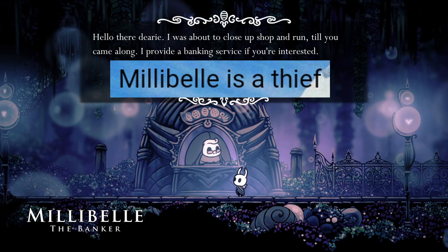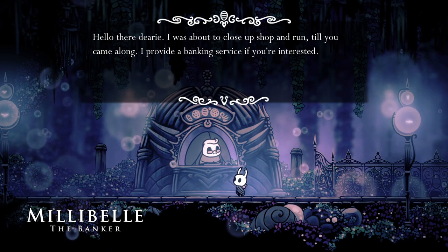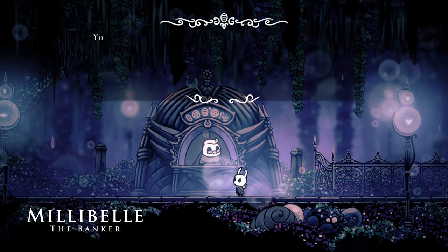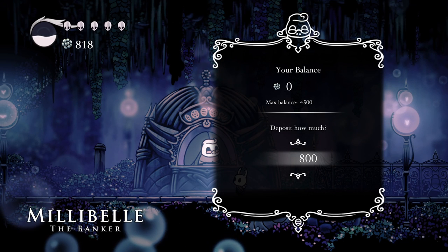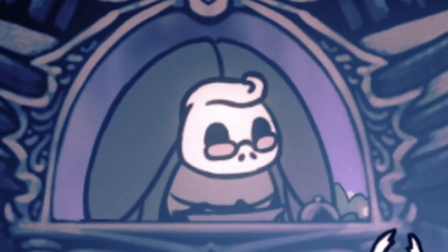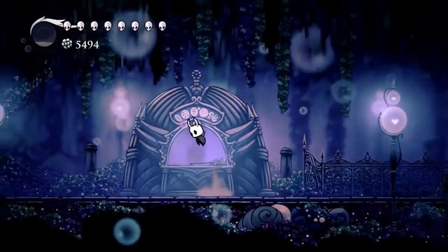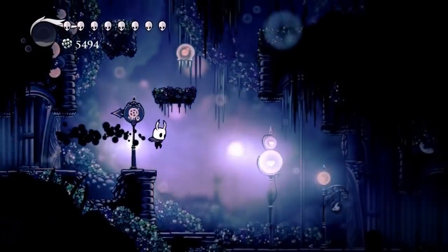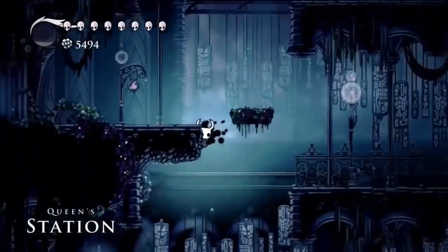Millibel is a thief. Millibel is a merchant NPC found in Fog Canyon near the Queen Station who provides a banking service where you can store Geo for a small fee. This seems harmless for players who don't want to lose savings in a difficult area, but giving Millibel enough Geo causes her to run off with all your money the next time you visit her. This comes as a shock to many new players as they've effectively been trolled by Team Cherry.